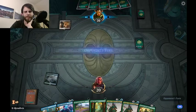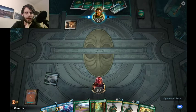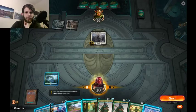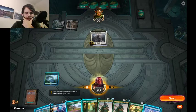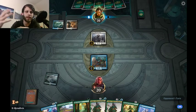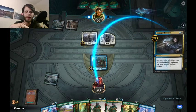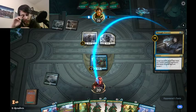Turn one we drew Deep Root Champion, so we'll play the Hinterland Harbor and pass, hoping to draw a second land. Ideally we could open the gates or Adventurous Impulse plus play Pteromander on turn two. I think we'll go ahead and throw out the Pteromander — if we draw Curious Obsession we'd really like to swing in and start drawing cards, which is why I favor Pteromander over Open the Gates for a land.